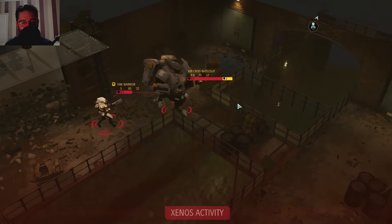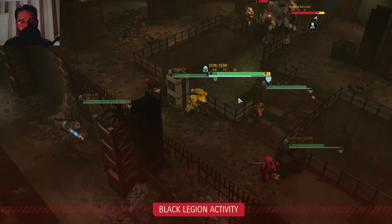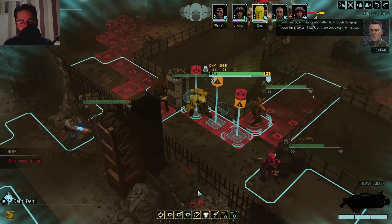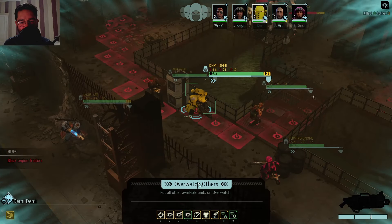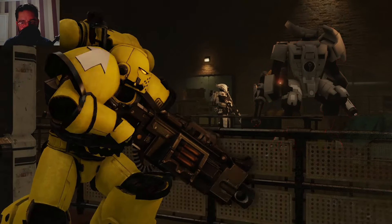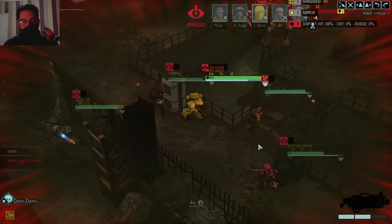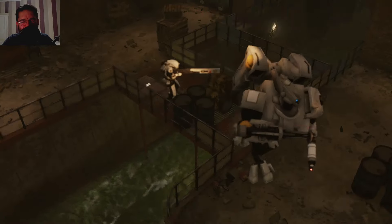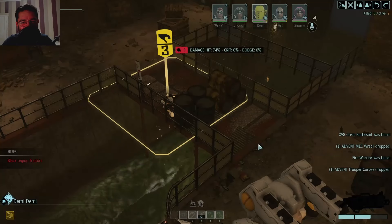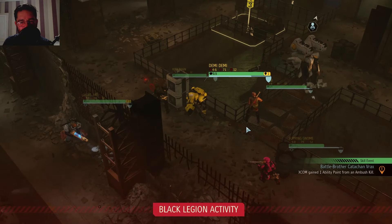They're gonna see us, aren't they? Don't see us, you bastards. Oh no, they haven't seen us - they're so stealthy! Things get down here - we can't evac until... Demi, you are leading this assault. We overwatch everyone else and then fire at the Crisis Battle Suit. Holy fire - take him down! They'll start moving. Nice - good shots from everyone. Xenos are now active. The Black Legion are also doing stuff.